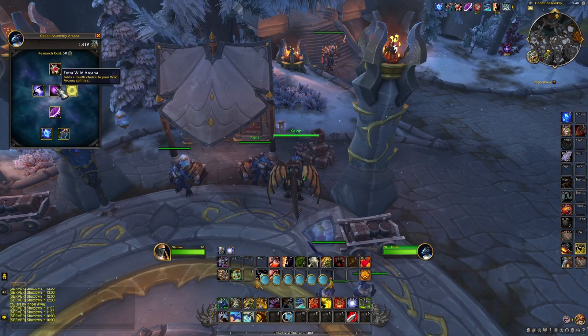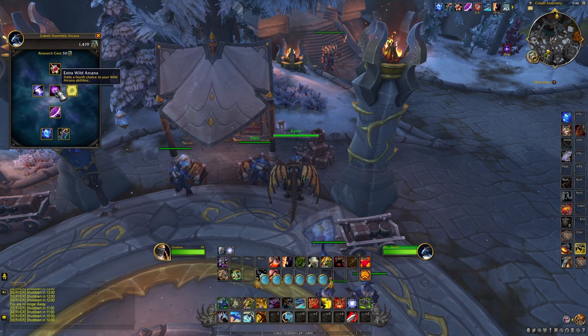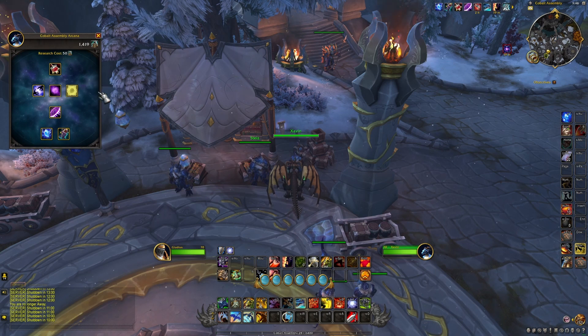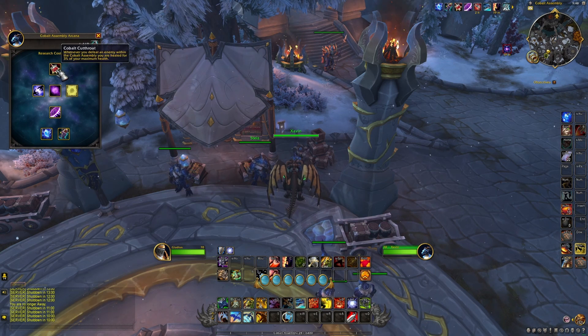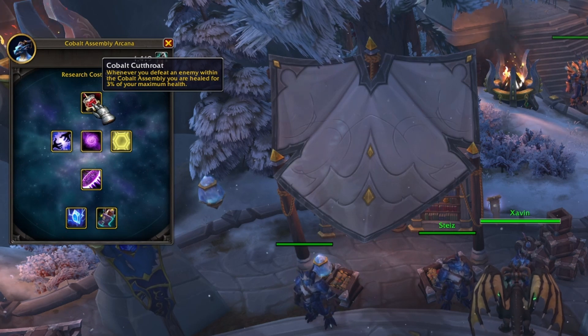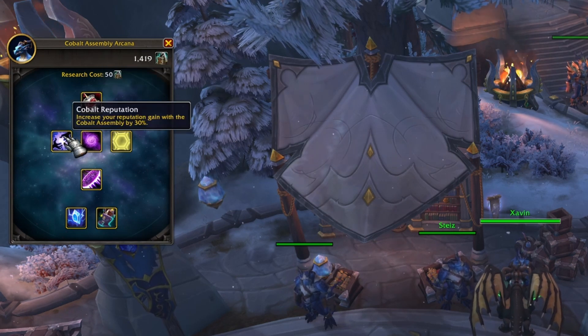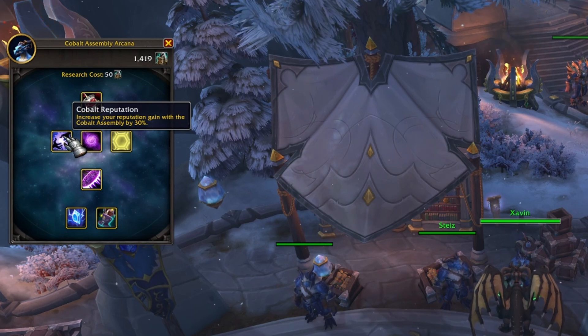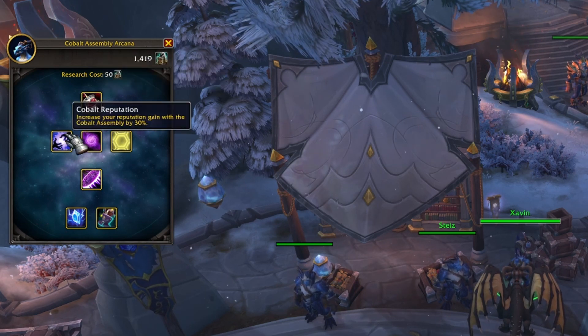If you talk to Zavin you can also see an upgrade tree, kind of like a talent tree. These are upgrades you can buy that help you be more effective in the Cobalt Assembly area. A couple standouts: first, Cobalt Cutthroat is going to help you stay alive when you're fighting these elite enemies, and then Cobalt Reputation is going to give you a 30% boost as you're fighting these enemies. Absolutely grab these two for sure.